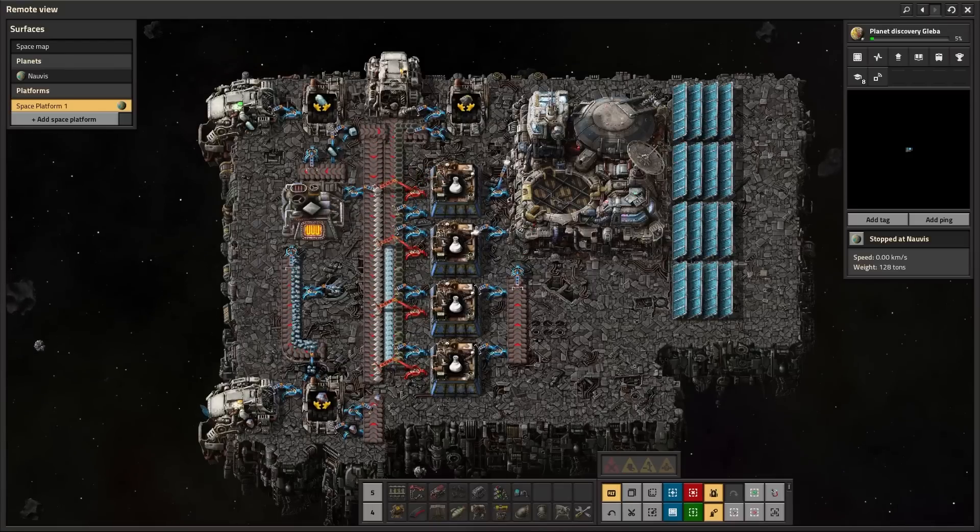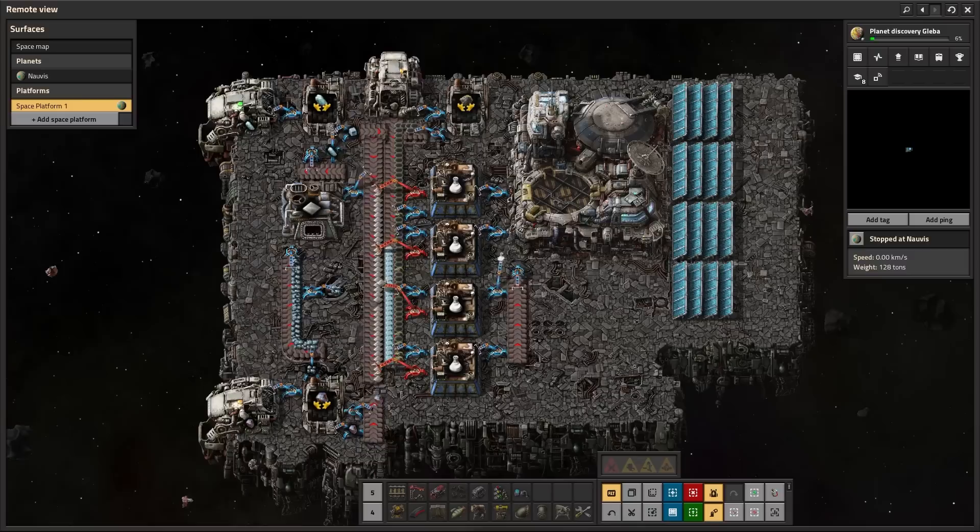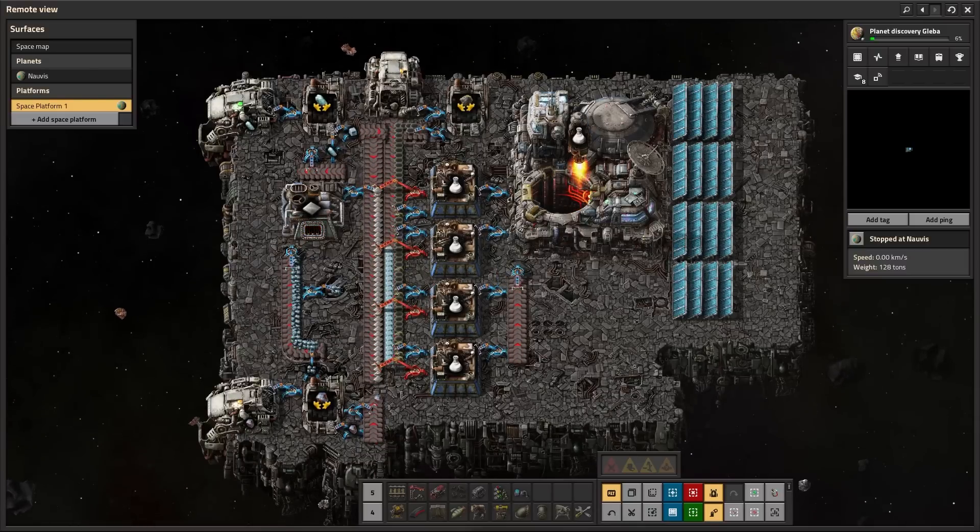Hello Factory fans. After setting up your first space platform you might be asking: now what? Well the next logical step is to go visit another planet. So in this video I'm going to go through how thrusters work, how to produce fuel in space, and how to defend against meteors to create a space platform capable of sustainably and safely making it to another planet and back.